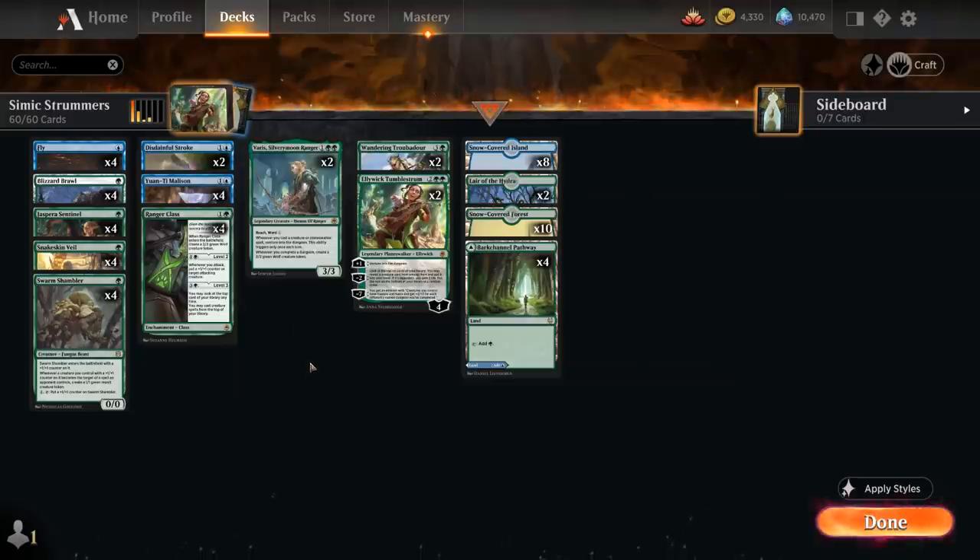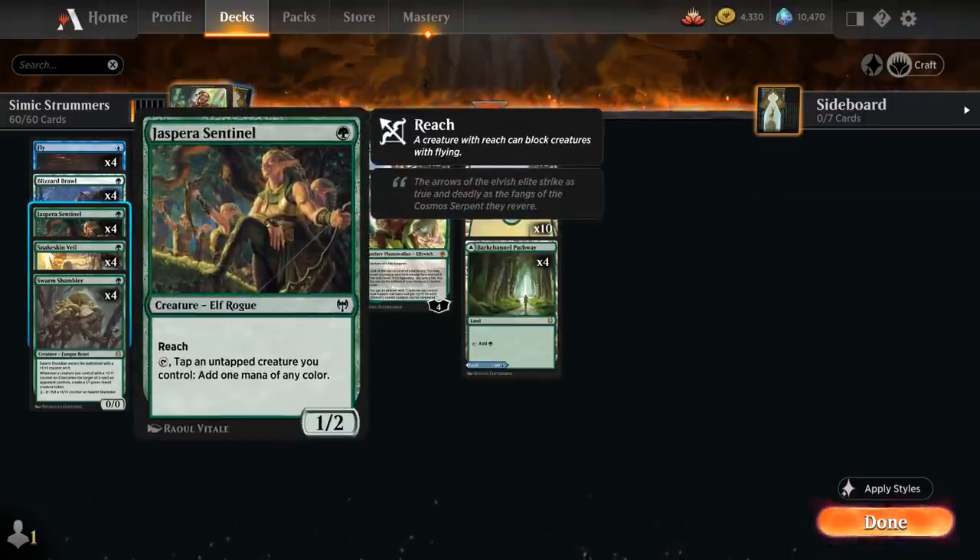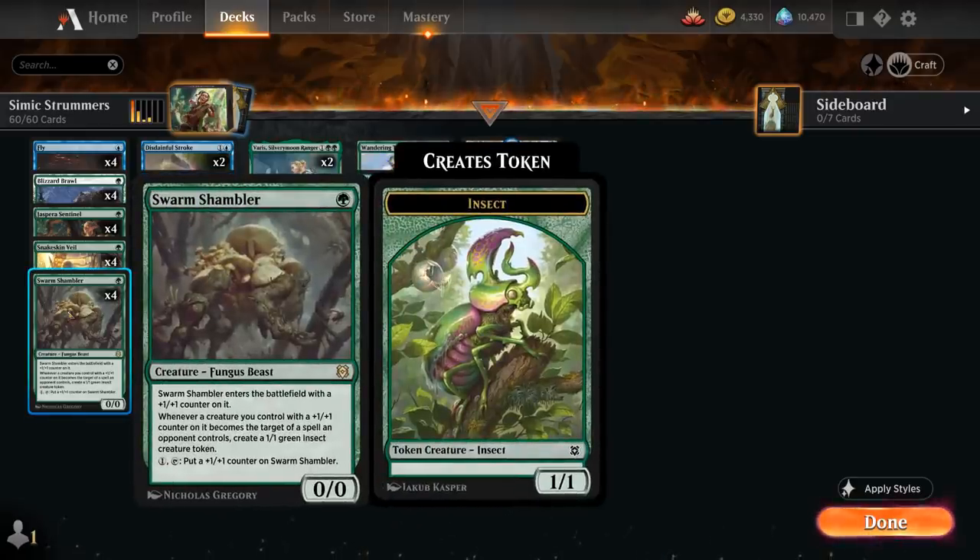Taking a look at the rest of our deck: at one mana we've got some more creatures, with a full playset of Just Parasentinel, which can help us ramp out some of our more expensive cards by tapping another untapped creature and adding one mana of any color. We also have the full playset of Swarm Shambler, a one-mana 0/0 Fungus Beast that enters the battlefield with a plus one plus one counter on it. Whenever a creature we control with a plus one counter on it becomes the target of a spell an opponent controls, we get to make a 1/1 Green Insect creature token. For one mana we can tap the Shambler to put a plus one plus one counter on it, so it can keep growing over time.